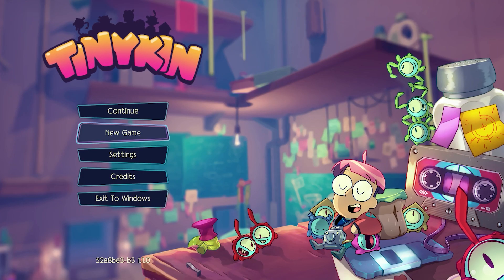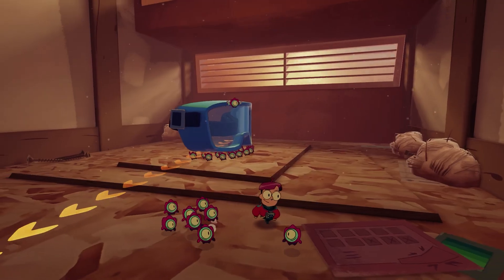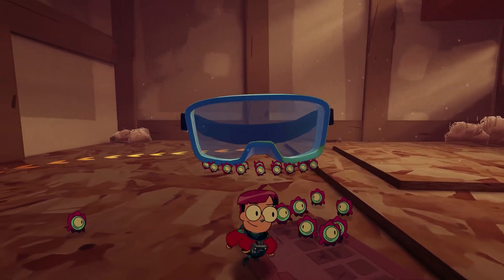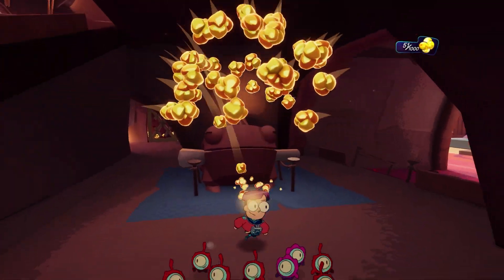When Splash Team released Tinykin in September of 2022, the game was praised for successfully implementing elements of the Pikmin franchise with classic collect-a-thons like Banjo-Kazooie and the 3D Mario games.